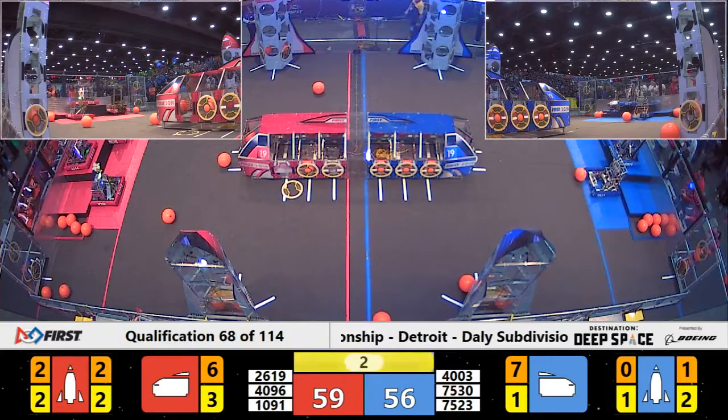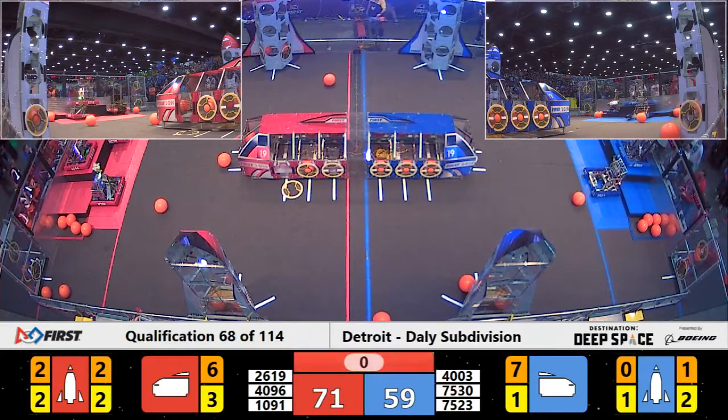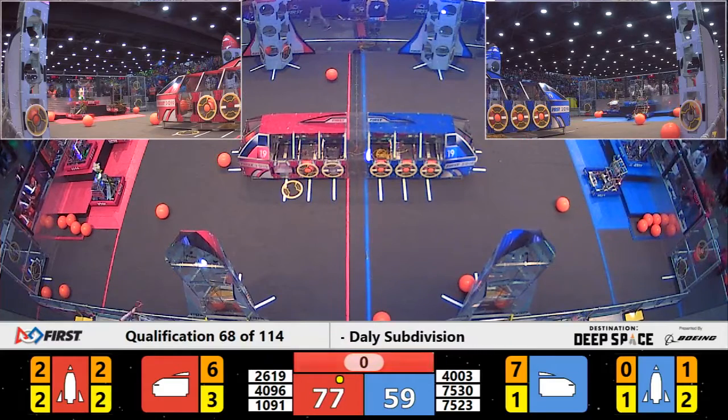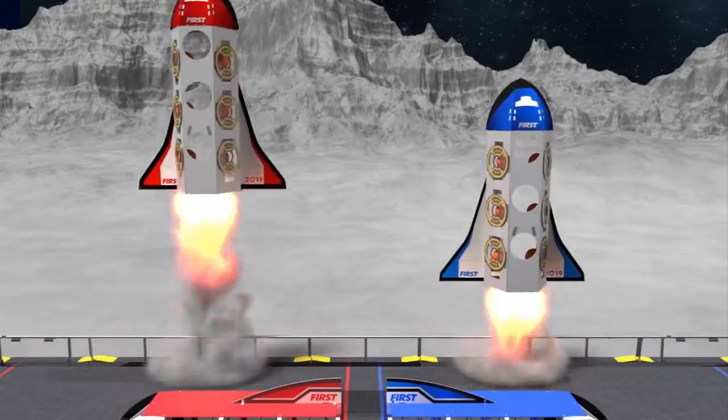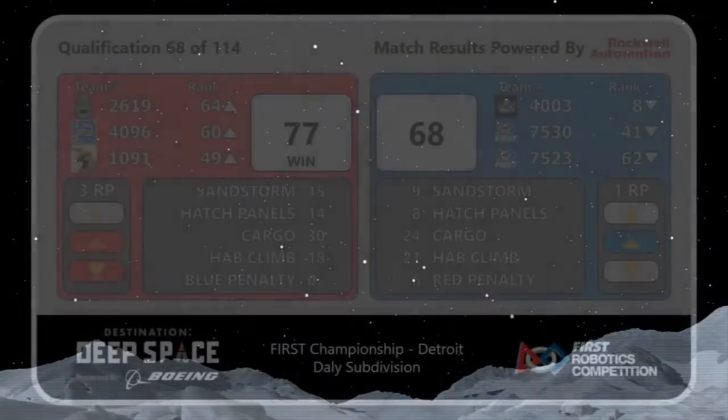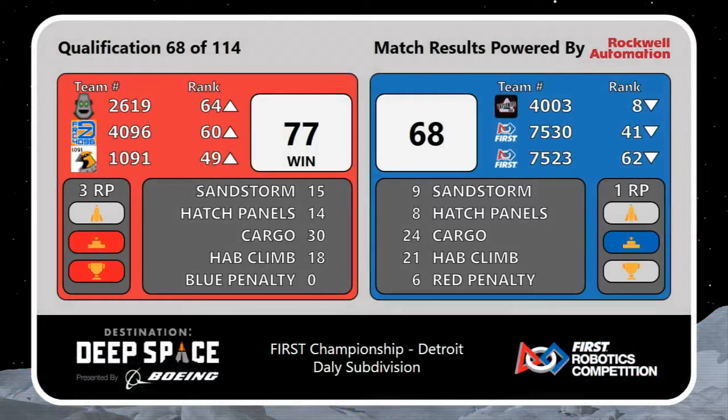They'll earn 12 points. It looks like a ranking point for Red and a ranking point for Blue at the end of qualification match number 68. The winner is the Red Alliance. They took it home 77 to 68, with both alliances walking away with the ranking point. Trisonics hanging on to their top 8 spot.